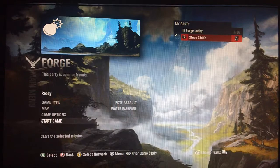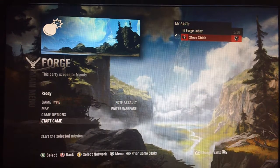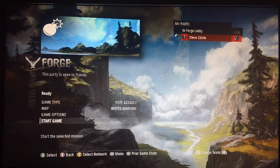This is a map called Water Warfare. You can play Assault with bombs, you can do Capture the Flag — that's what it was originally made for — you can do Slayer or Elimination, but like most of my maps, this one definitely works best around an objective. Capture the Flag being the ideal one.